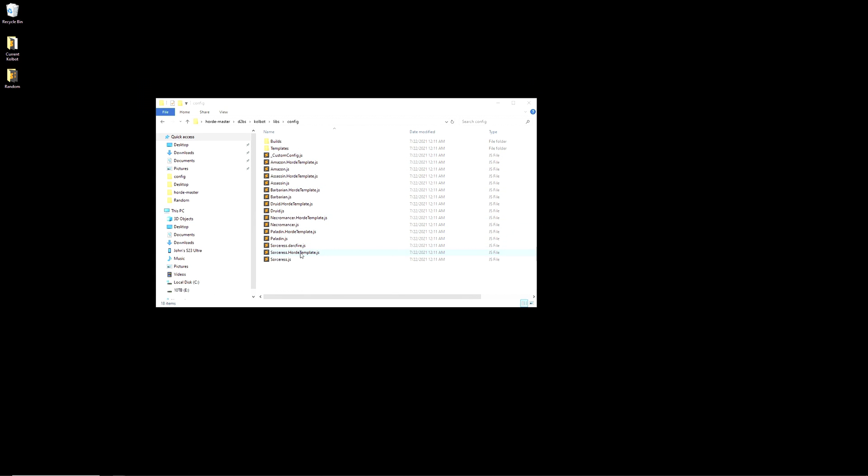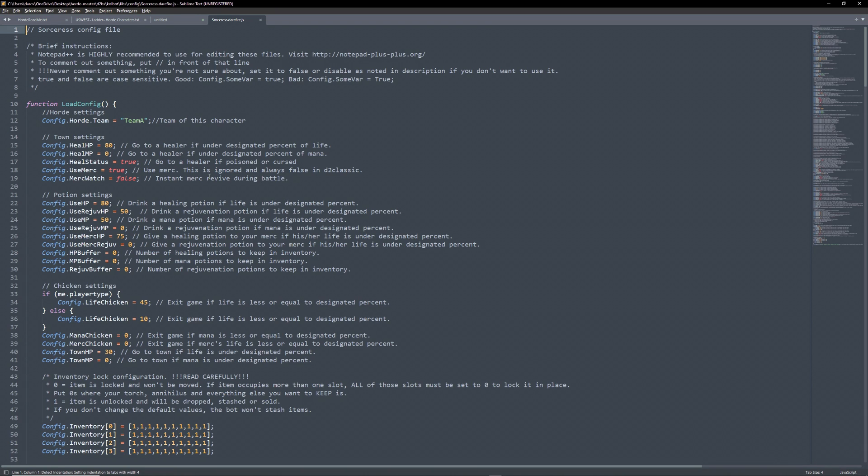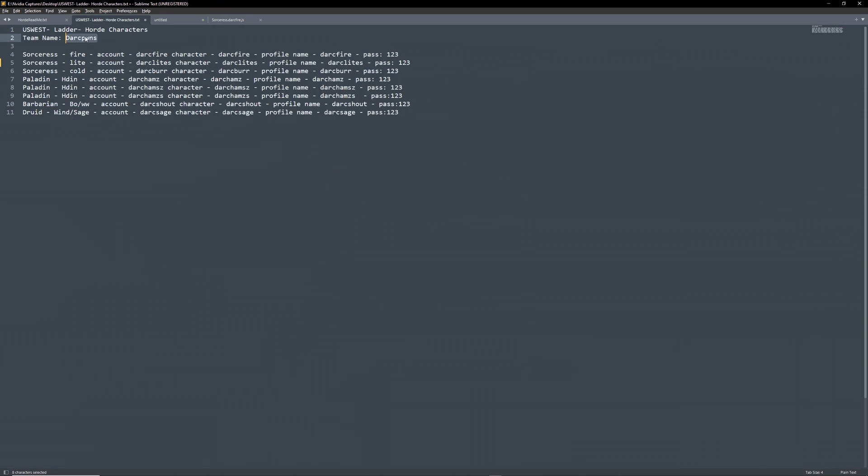Next, we will open the config file where we need to make some necessary edits. I suggest either Sublime Text or Notepad++ to edit anything for Colbot — links below. The line numbers may change or be different for your example, but the edits will be the same for the most part for each character. I will be showing a basic way to edit character configs; you can edit or add more if you like. Also, I suggest a small team name, as Colbot has issues with lengthy names and passwords.